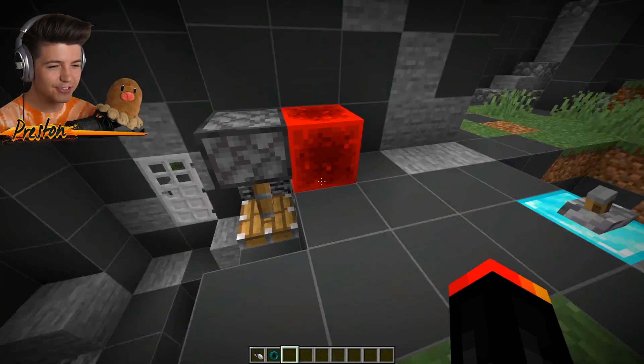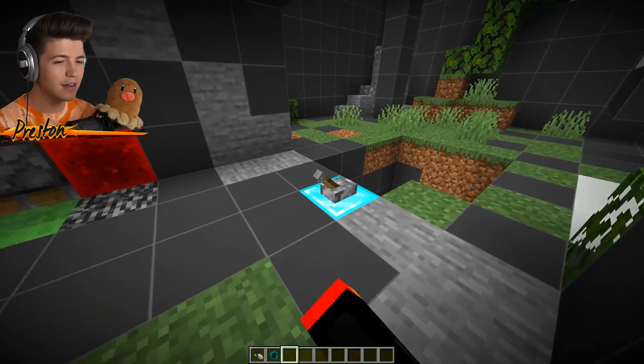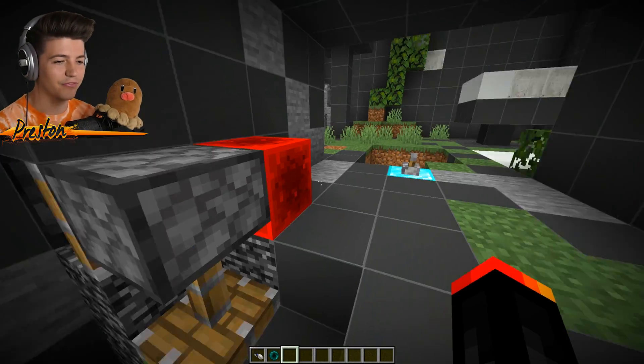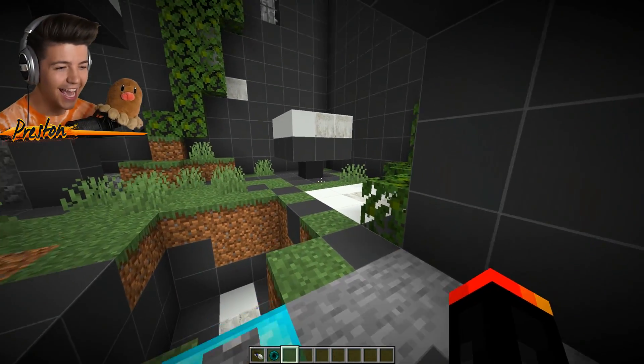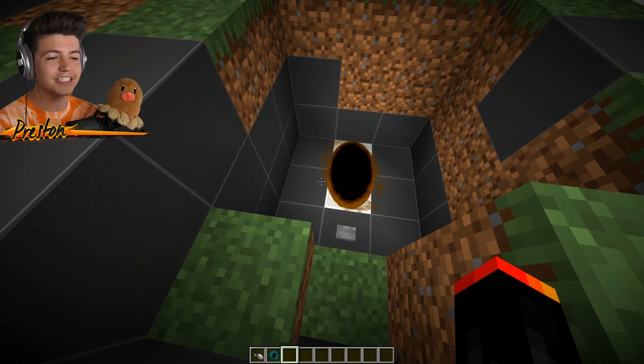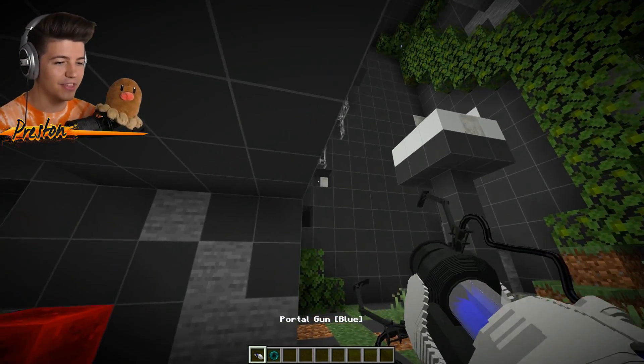We've got — what is this? Redstone goes down, and then — I still don't know exactly what that did, but I'm sure we'll figure it out in a moment. The only portal gun we have is blue, which means we have to activate the orange portal every single time.